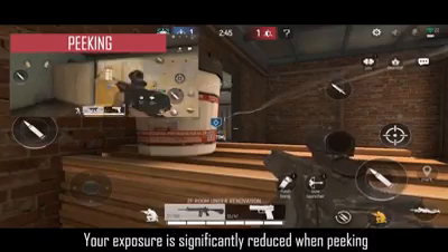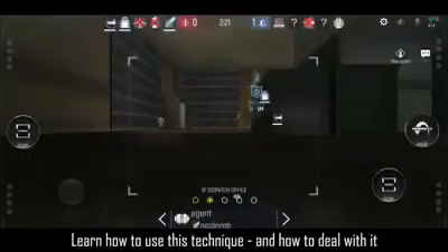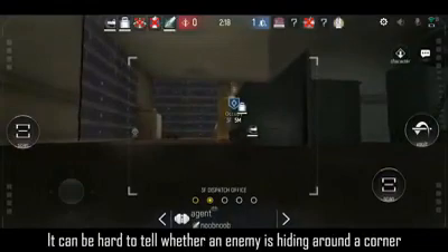Try peeking quickly from behind cover to scout out the area ahead and take a few pot shots. Your exposure is significantly reduced when peeking, making you harder to hit. Now let's learn how to counter a peeking enemy and how to deal with it.